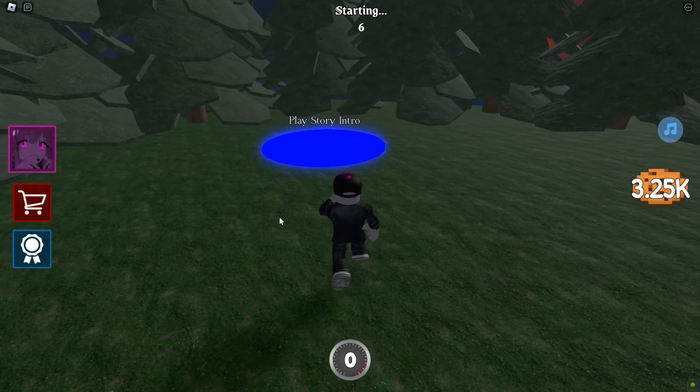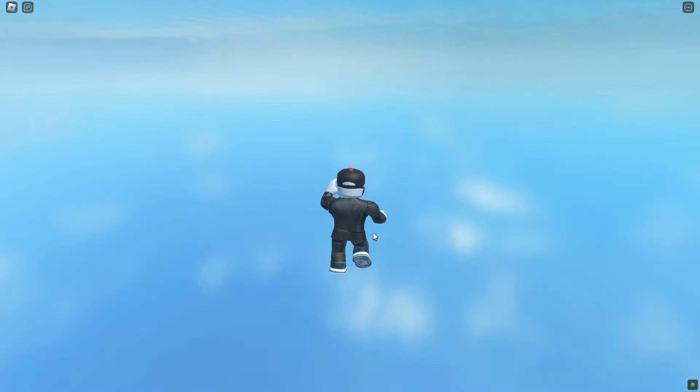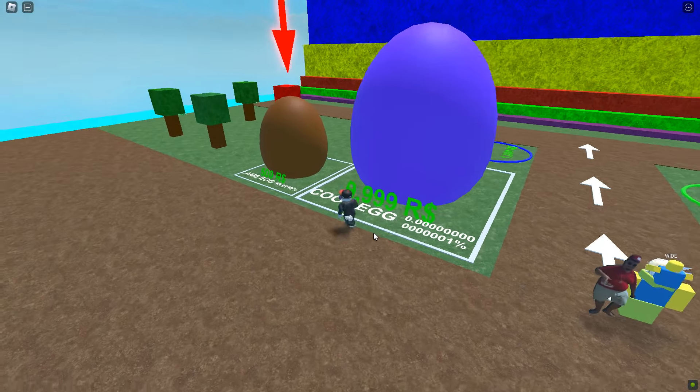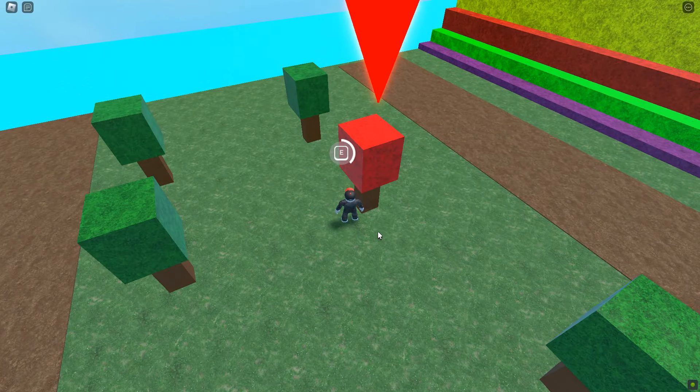All right guys, I was asked how to get the secret ending to the game. First step: go to the play story intro blue circle here, step on that — it'll take you back to the beginning of the game. Then what you're gonna do is go back to the red tree and restart the game.